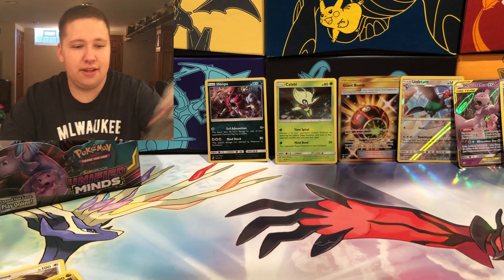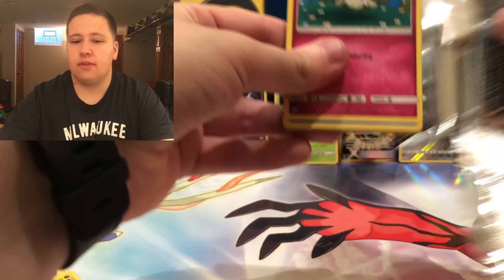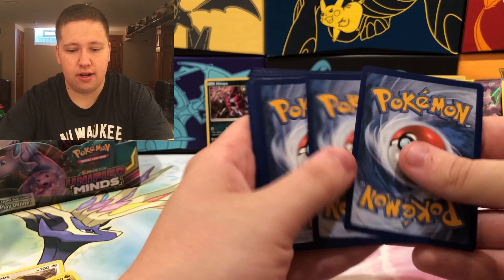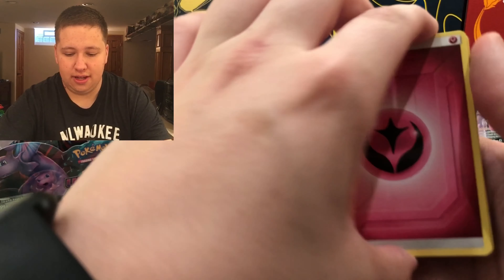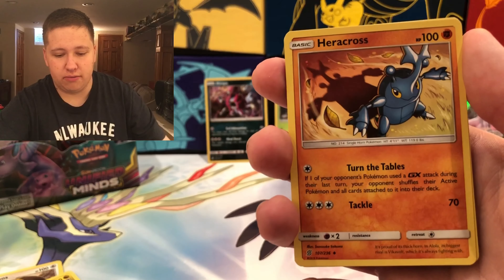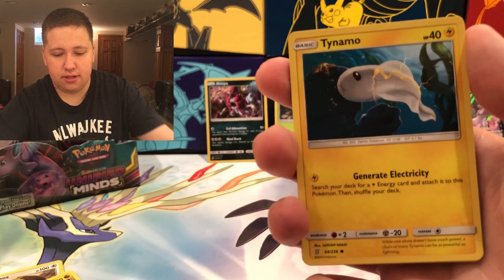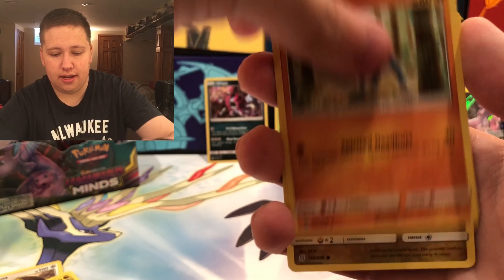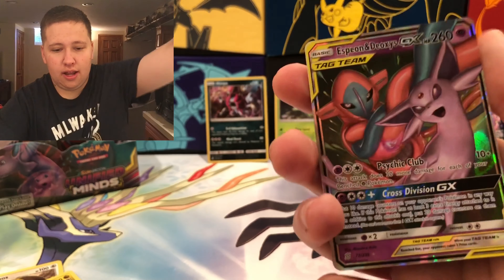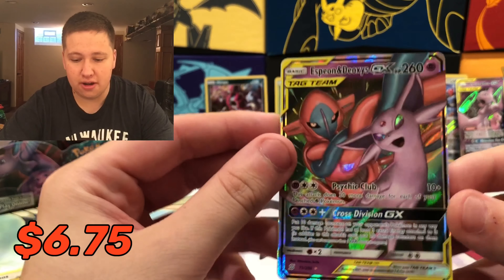Pack fourteen: Fairy Energy, lots of Fairy Energy lately. Reset Stamp — that's a nice Seeker Rare to get. Heracross, Cottonee, Snorunt, Tynamo, Metapod, Noivern. The Reverse Holo is a Mienshao Common. And we have an Espeon and Deoxys GX! There we go — right there. Hopefully those Psychic Pokémon can use their powers to make my foot stop falling asleep.